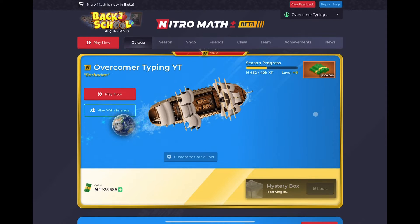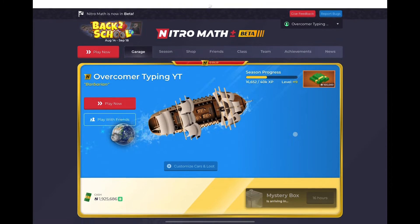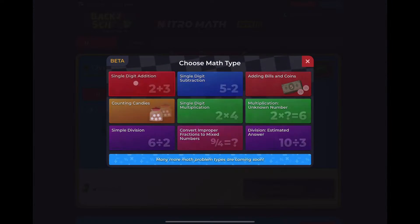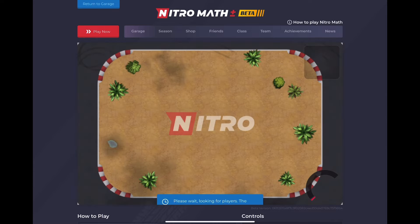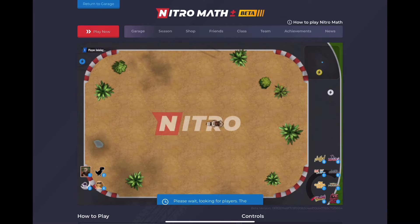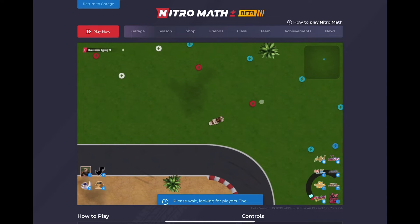If we go over to Nitro Math — let me reload this real quick — I'm pretty sure this is a bug, or it could be intentional. As you saw, they recently updated the 5-second countdown to 10 seconds. But on Nitro Math, what happened is there is no longer a countdown at all.